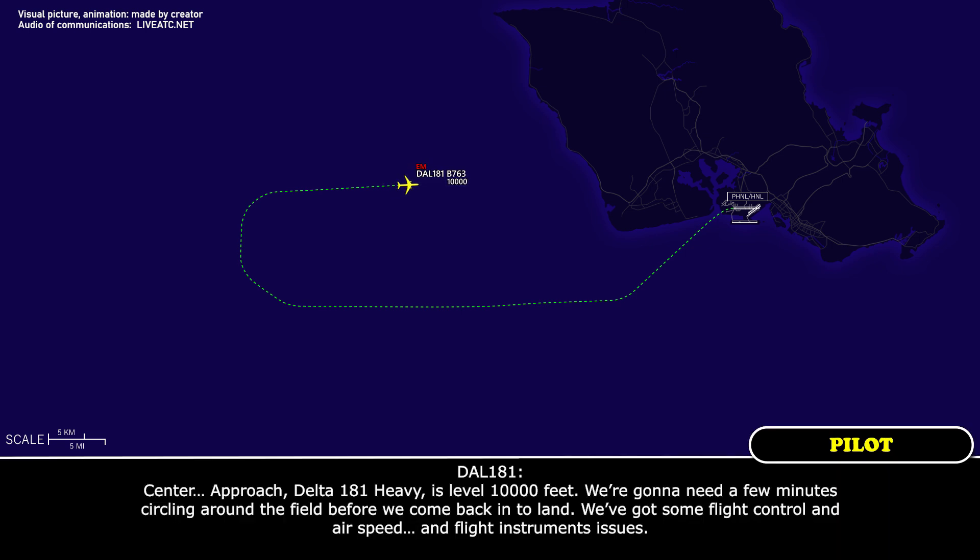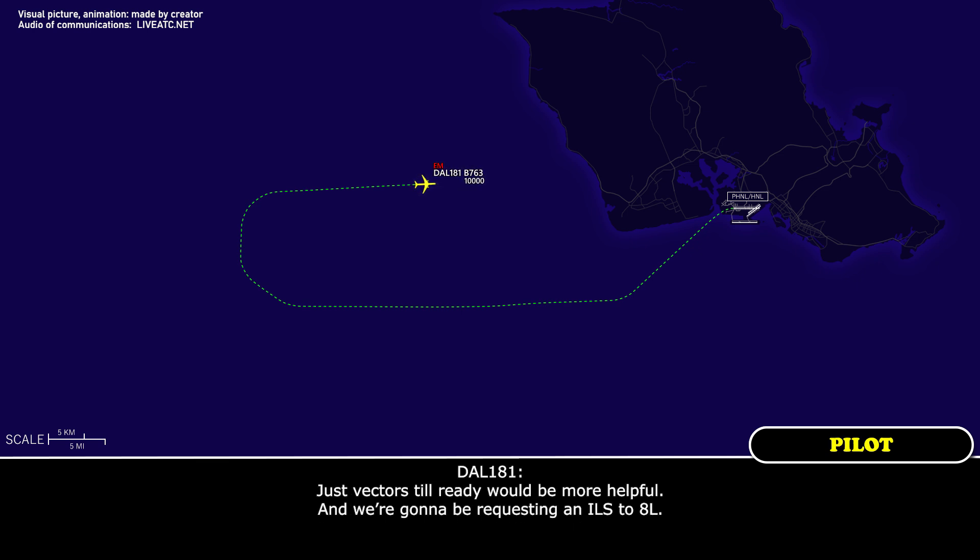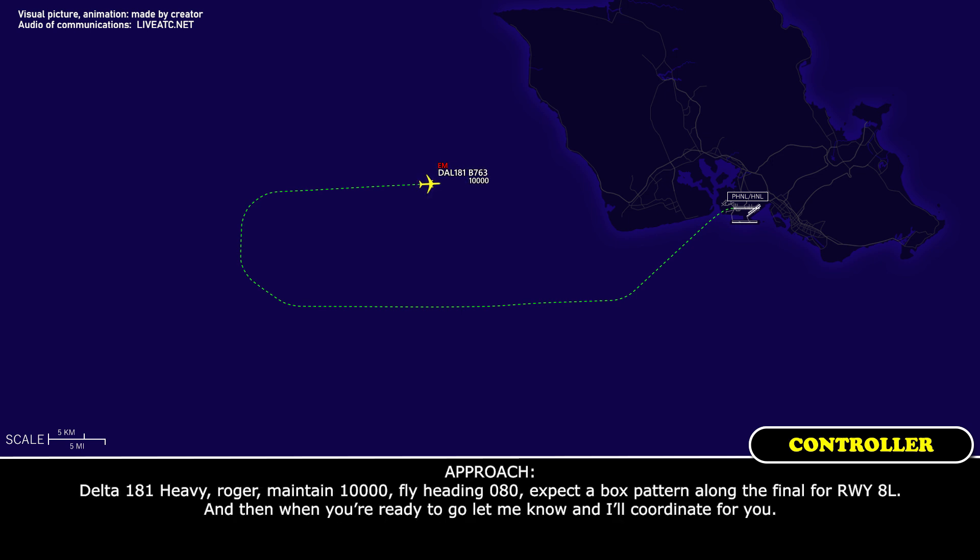Delta 181 Heavy to Approach: Delta 181 Heavy, level 10,000 feet. We're going to need a few minutes circling around the field — we've got flight control, airspeed, and flight instrument issues. Approach: Delta 181 Heavy, roger, I understand your flight control issue. Are you able to hold west of CME or do you need vectors? Delta 181 Heavy: Vectors would be more helpful — we'd like an ILS to runway 8 left. Approach: Maintain 10,000, fly heading 080, expect a box pattern along final for runway 8 left. Let me know when ready.